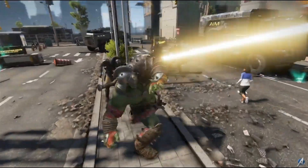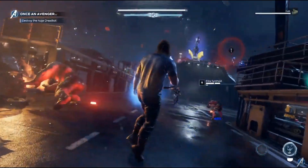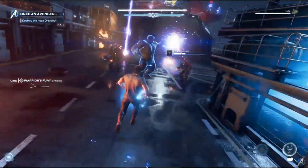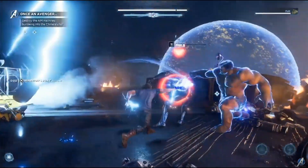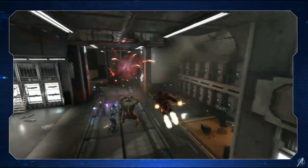Each hero also has a unique Support heroic designed to enhance co-op and team play. For example, Thor's support, Warrior's Fury, lets him channel the power of the gods to supercharge his Odin Force and grants a period of invulnerability for nearby team members. You can see this in action when Iron Man gets the buff as he flies through Thor's support.